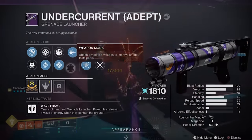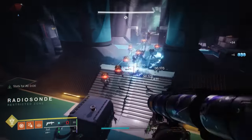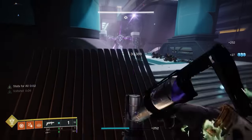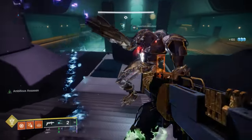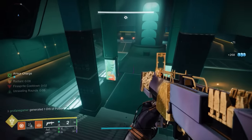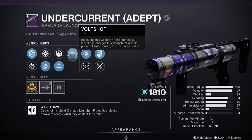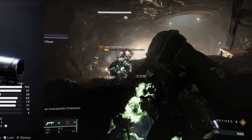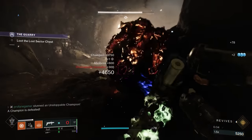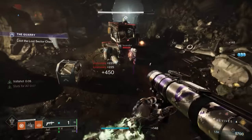There are other great options in the left column as well, like Demolitionist, Lead from Gold, and Stats for All, but Ambitious Assassin is really the perfect third column weapon trait. The one thing that Forbearance does have over the Undercurrent is Chain Reaction, and that's a big one when it comes to add clear potency. But the Undercurrent has something unique of its own — it can drop with Volt Shot in the right column. Once activated, this causes explosions to jolt enemies, applying continuous damage over eight seconds, which can chain to nearby targets and stun Overload Champions. When Volt Shot is paired with Ambitious Assassin, the Undercurrent becomes just as lethal and dominating as the Forbearance.